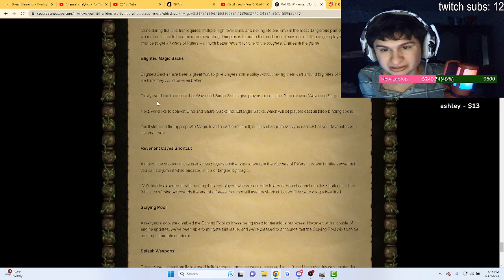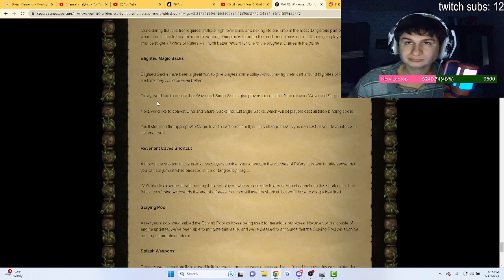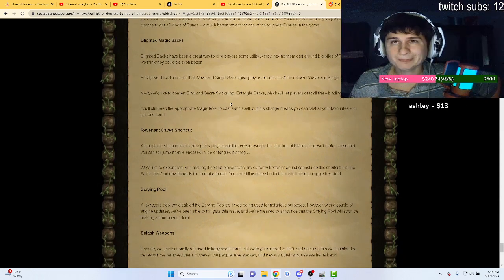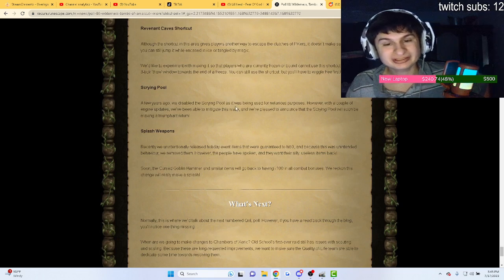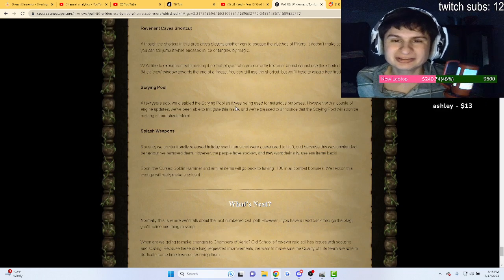They'd also like to convert blighted bind and snare sacks into entangle sacks — that's huge as well. So if you had a lot of blighted bind sacks, you'd be rich now. That's the best investment you could make.